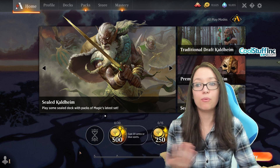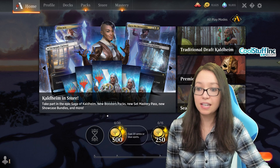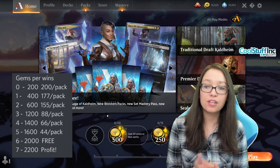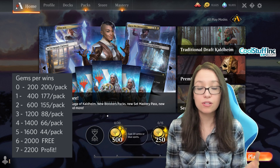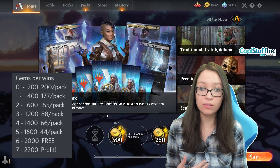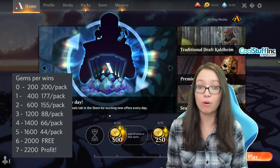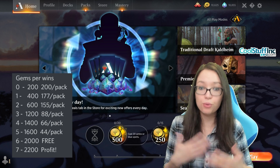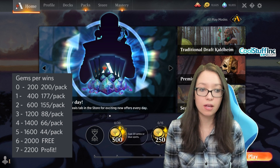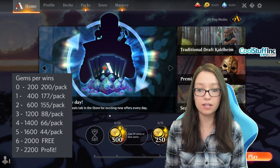Taking another look at the math: if you're averaging three wins, you're getting those packs at half price, which means you can purchase a few extra packs or enter another sealed and get even more value. If your packs are coming in at less than half price, two entries should be more than enough to compensate for the lack of wildcards. But again, if you're more of a historic player, that wildcard consideration becomes even more important.